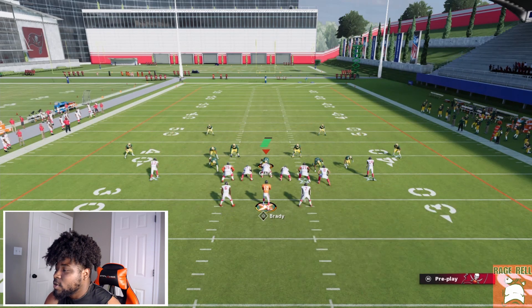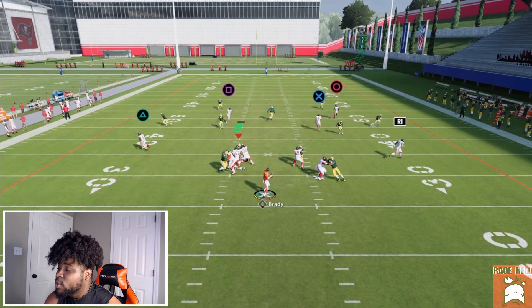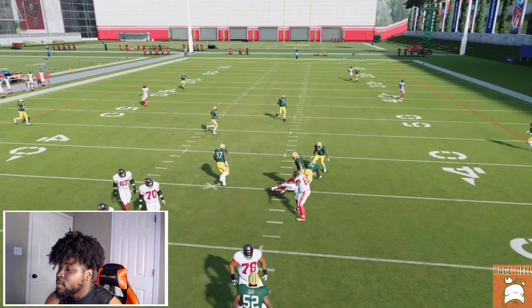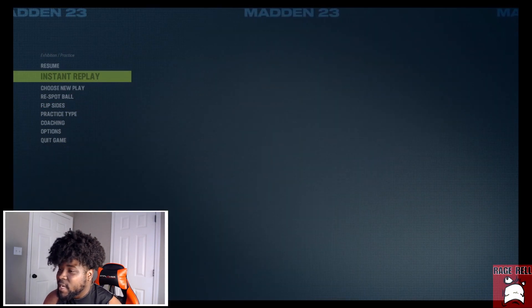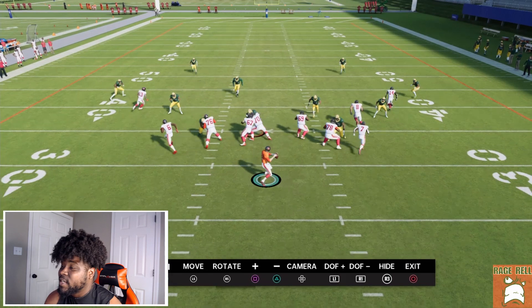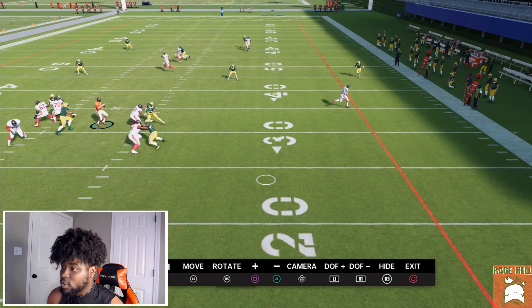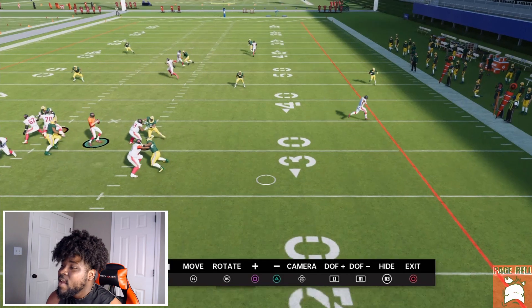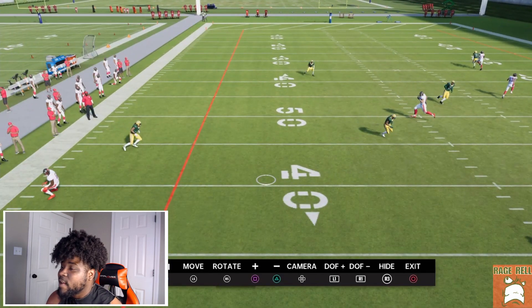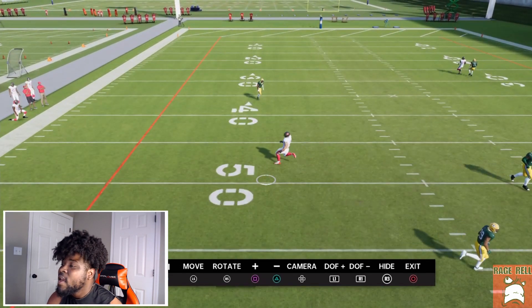To recap: square on the crosser, circle on the streak, x on the post, triangle on the flat route, and smart route x's route. Versus cover two — what's going to happen is that cloud corner drops down and that's your main read. If the user takes that route, then you're looking for the read between those two guys, and normally that post route will climb over the top of that cloud corner.